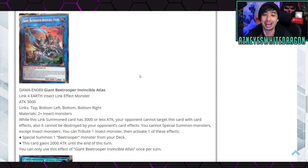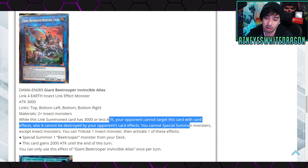The boss monster is Giant Bee Trooper Invincible Atlas — a Link 4 Insect link effect monster with 3000 ATK, with link zones at the top, bottom-left, bottom, and bottom-right. Materials are two or more Insect monsters. While this card has 3000 or less ATK, your opponent cannot target this card with effects and it cannot be destroyed by your opponent's card effects. You cannot special summon monsters except Insect monsters. You can tribute one Insect monster, then either special summon one Bee Trooper monster from your deck, or this card gains 2000 ATK until end of turn. Basically at 3000 ATK it has near immunity — not a bad effect for Insects.